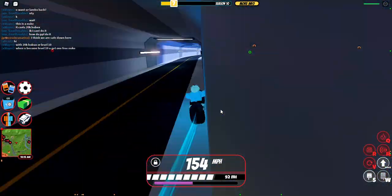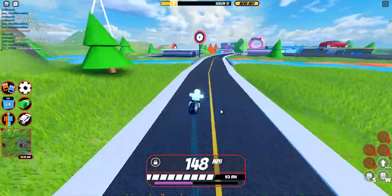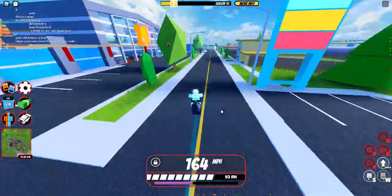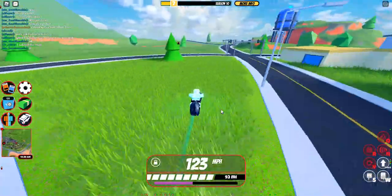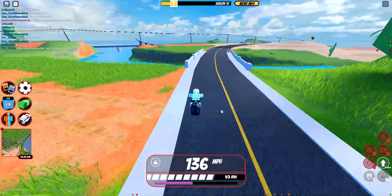Another form of PvP is C4 PvP, where you just use C4 to knock someone off, and then you get the flintlock, revolver, and all that good stuff. And sword.